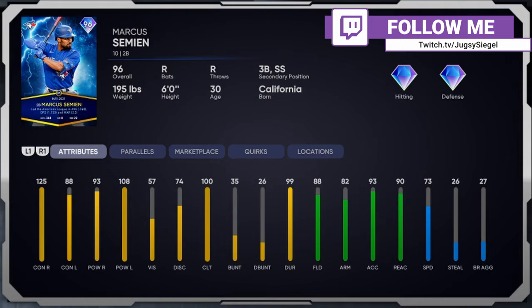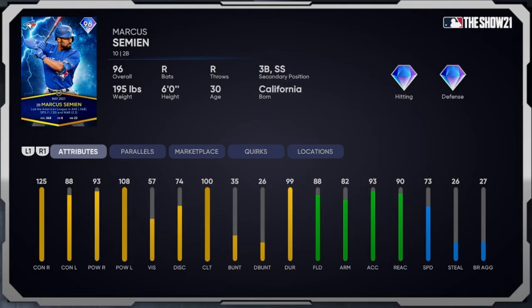We got this Marcus Simien Player of the Month card we just grinded out today — looks to be an absolute monster. From left to right: 125 contact against righties, 88 against lefties, 93 power against righties, 108 power against lefties, 57 vision — you'd like that a little higher — 74 discipline, 100 clutch, 88 fielding with an 82 arm.